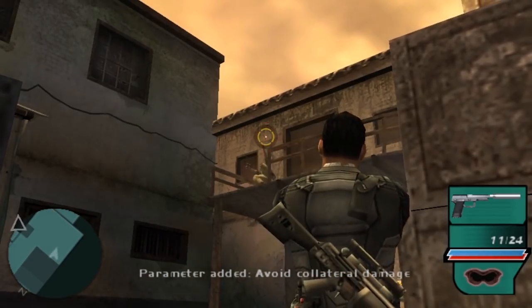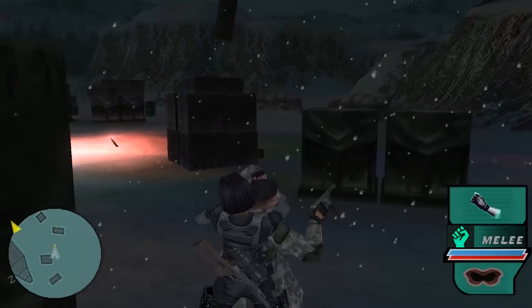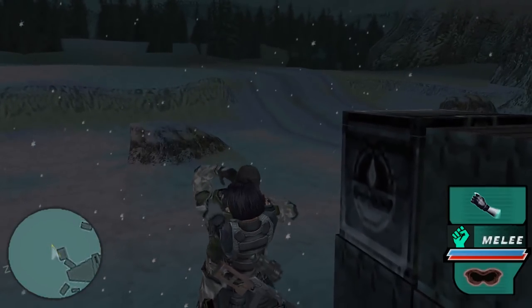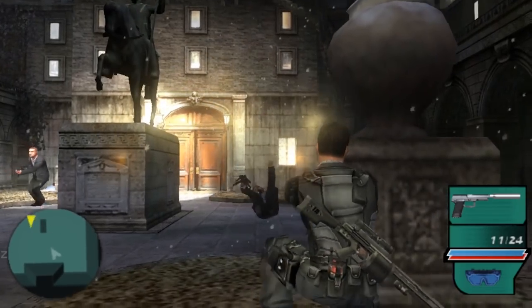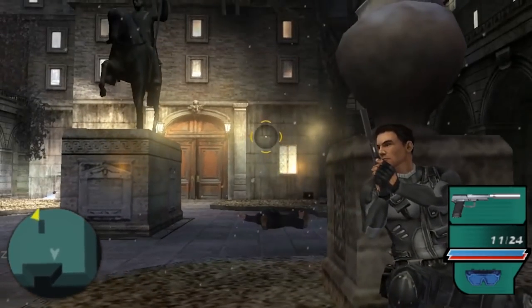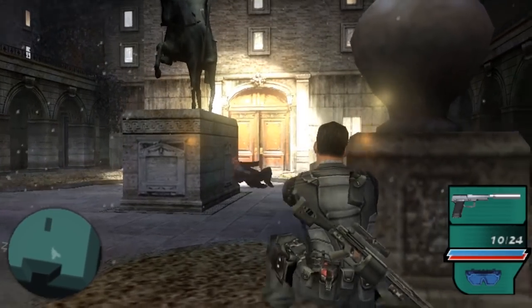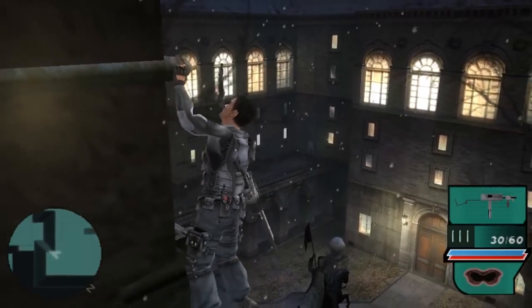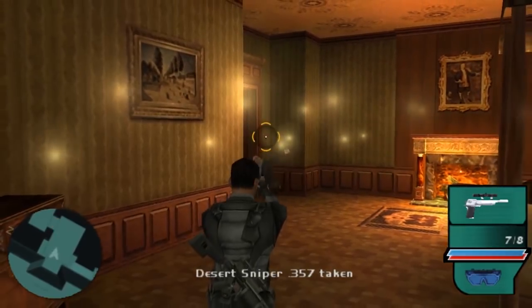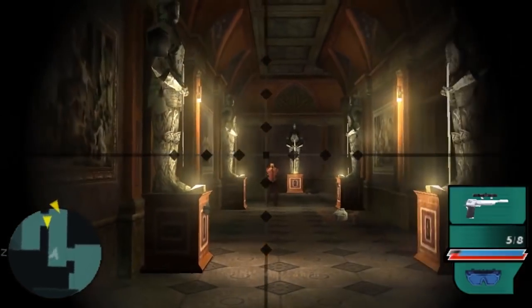Stealthy approaches are an option in Dark Mirror, but once you get spotted, there's no turning back. Not just that, but all opportunities to attempt an undetected run through a level are set firmly by the designers. But some levels do provide a bit more flexibility than just a binary stealth or action approach, like this later level set in a Russian mansion. You can take the obvious front entrance and steamroll through goons, or ascend the building's exterior and take out your target more covertly, until it all just descends into a shootout anyway, but it's nice to know that multiple approaches are an option.